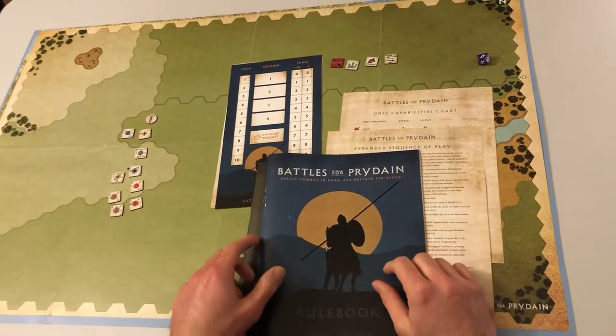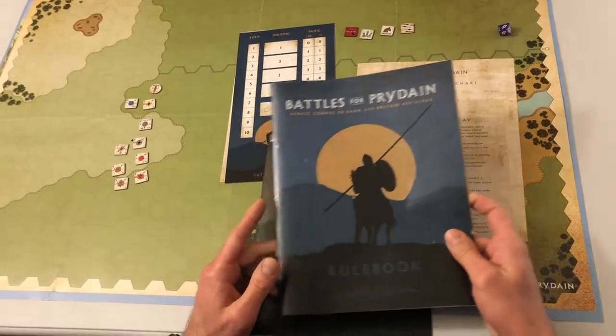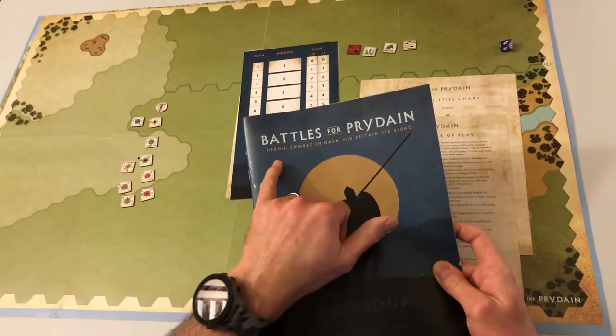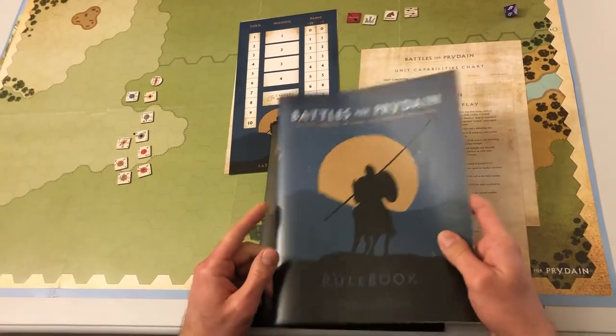Hello everybody. I'm going to talk a little bit about my new design, Battles for Pradine. You can see — I don't know if you can see this — but it's heroic combat in Dark Age Britain, 450 to 650 AD.